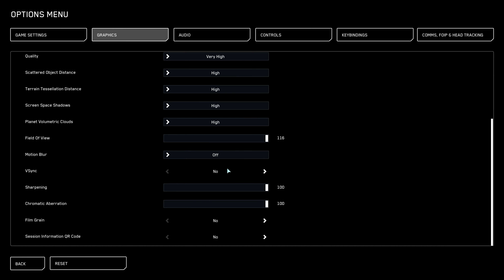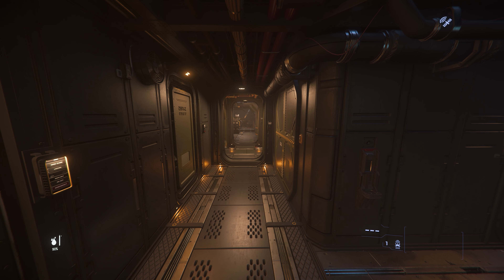Turn V-Sync off. For sharpening and chromatic aberration — you can completely turn them off. It won't change performance much; it's more about personal preference. Most players disable these and gain maybe one or two FPS. Test it with your own PC. For film grain — disable it. And that is it for the in-game settings.